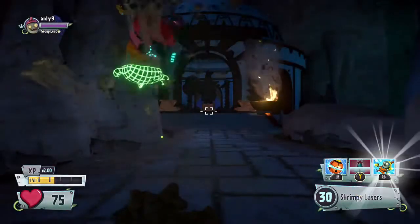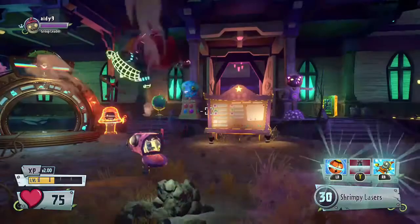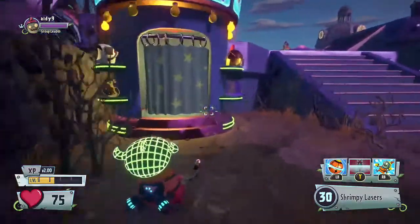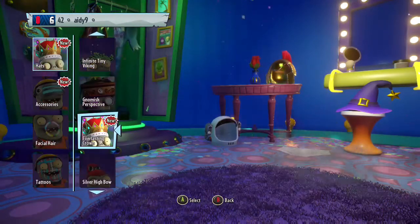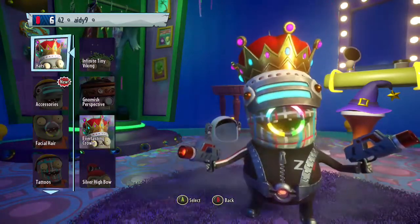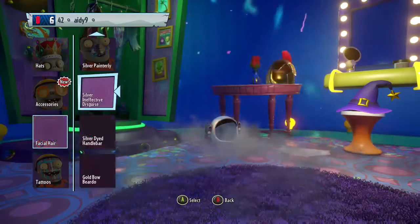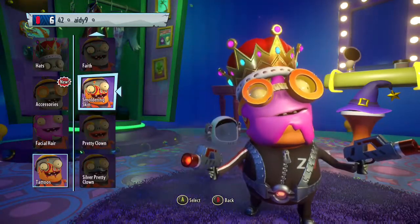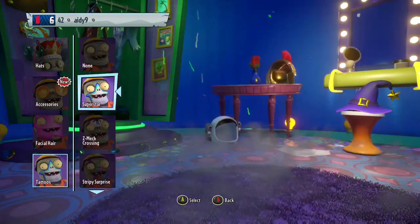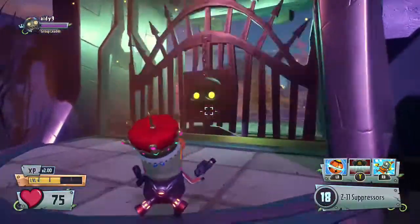Here we go. I already opened that, so we're going to warp home right here. Now we're going to go ahead and try on the legendary crown — it goes for all characters. We're going to try it on the Z7 Imp. There it is — the Everlasting Crown! Going to customize this a little bit. That looks pretty cool. So I'm going to check this out — see what it does when you vanquish someone. I think it just talks; it's a talking crown.